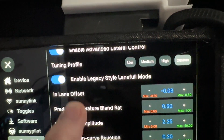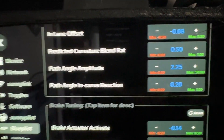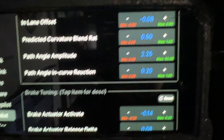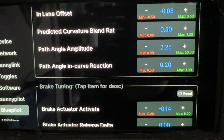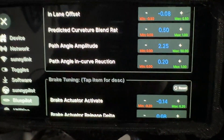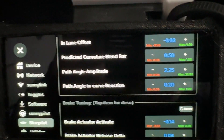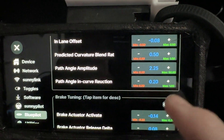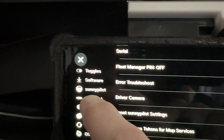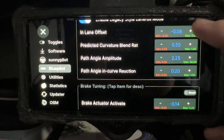If you've chosen the custom profile, you get three additional parameters. First, the predicted curvature blend ratio, which sets the ratio of predicted curvature to desired curvature. Second, the path angle amplitude, which dictates how strong the path angle signal is. Third, path angle in-curve reduction — the issue is that OpenPilot tends to exaggerate commands in a curve, so we retard what we're asking for. For example, the gain on path angle might be 2.25, but in a large curve it would only send 20% of the calculated signal.